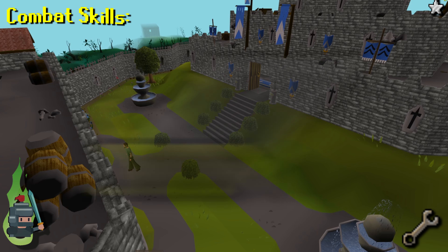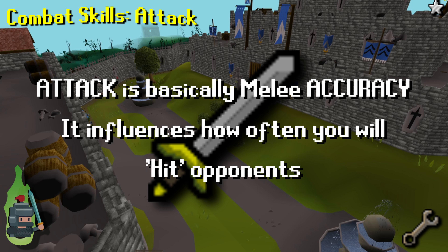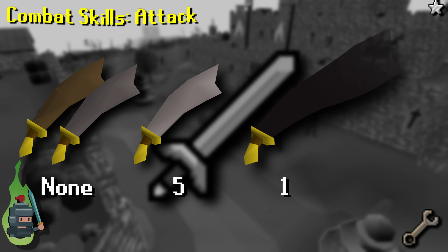Attack is linked to melee accuracy and thus how often you will damage an opponent — higher attack equaling higher accuracy. Think of attack as the modifier for your attack rolls in D&D. To wield better weapons than bronze and iron you will need a higher attack level: for example, steel weapons require 5 attack, black 10, mithril 20, addy 30, and so on.